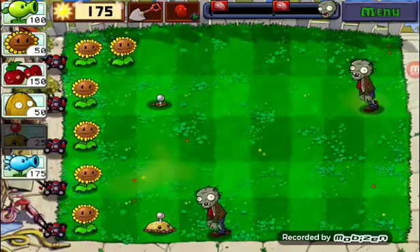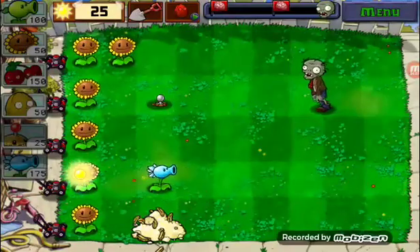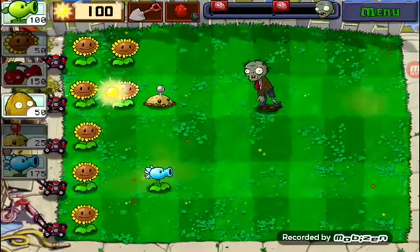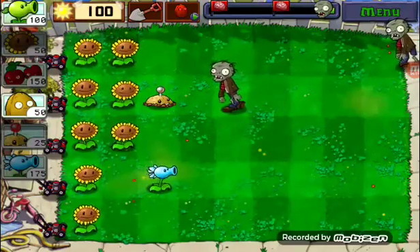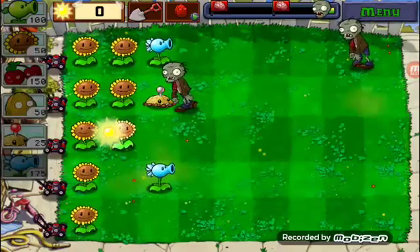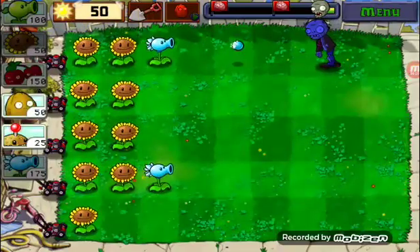I think you know what the Snow Pea does — it's basically a Pea Shooter but slows the zombies down, hence the name Snow Pea. I'm just waiting for a zombie. It's so annoying. There we go! It's slowing them completely down. I think it's a bit too slow, I'd say.